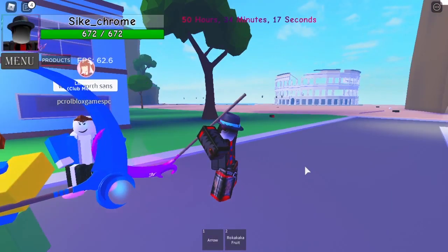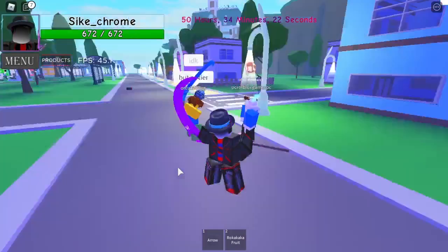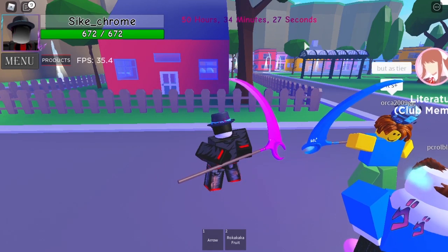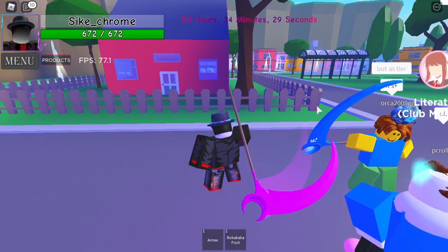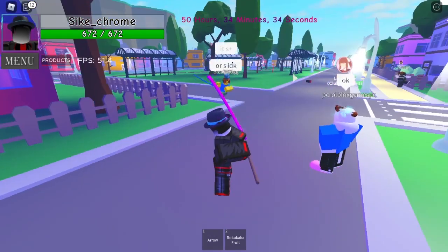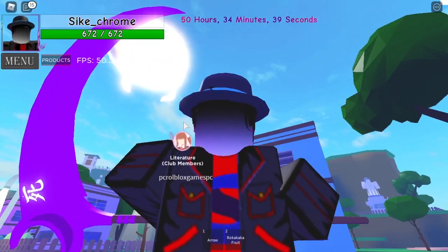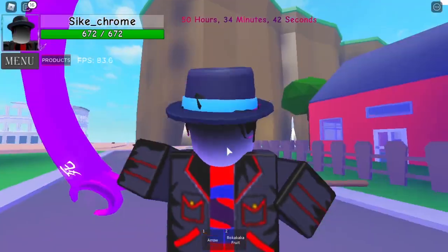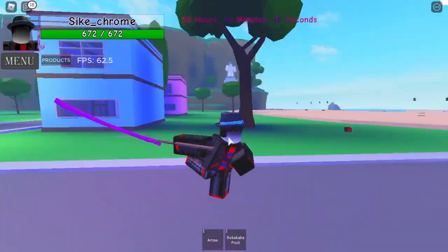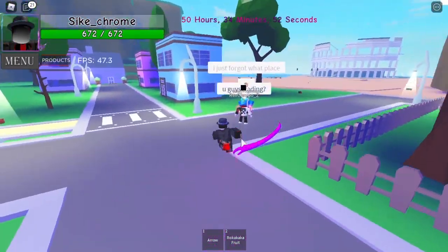Something else you can do with Reaper is change the blade's color. To do this, you change your torso's color in the avatar on the Roblox website. As you can see, his torso is blue so his scythe is blue. I changed mine to purple, but you can't see it because I have clothing on. So if you have clothing on, it doesn't really matter what color your torso is — it will change the color of your scythe.